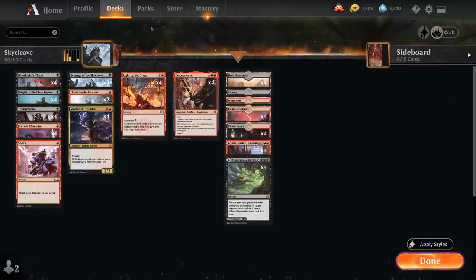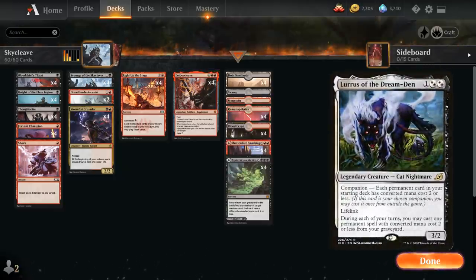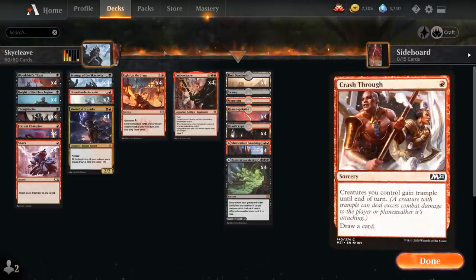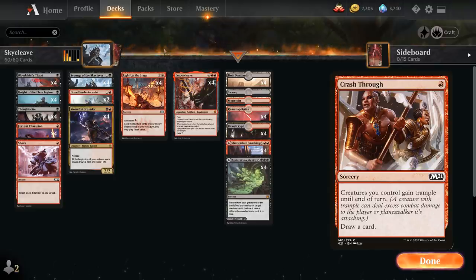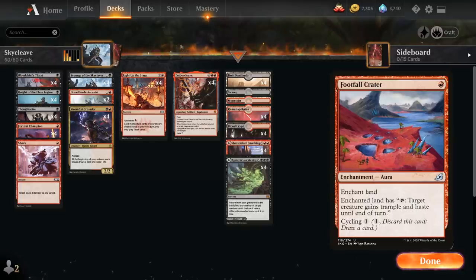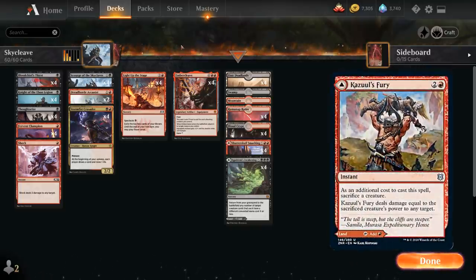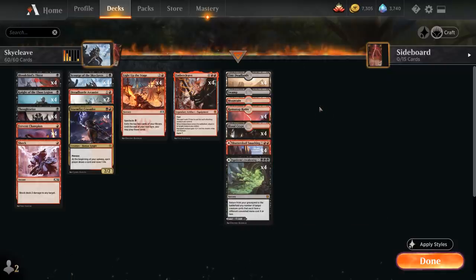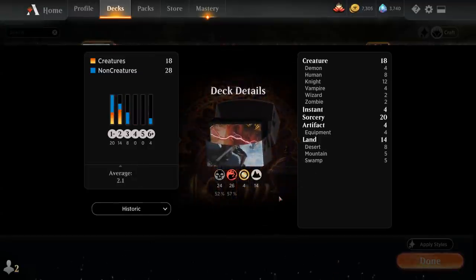If you don't play Embercleave, you could also potentially play Lurrus in the companion slot, which is maybe even better, and then play other ways of giving the Scourge trample. I've seen people play Crash Through as a 1-mana sorcery you can get back with Arcanist to give it trample, or Footfall Craters to give it both haste and trample. The fact that we have all these activated abilities on our lands means we're never going to risk flooding out. So that's our deck — let's jump into some games and see how the deck does.